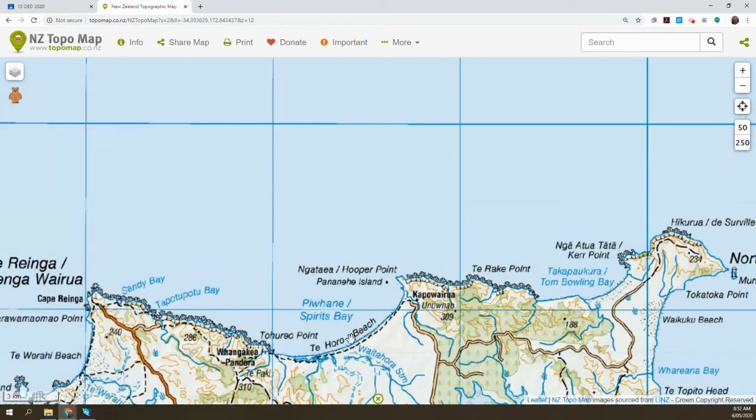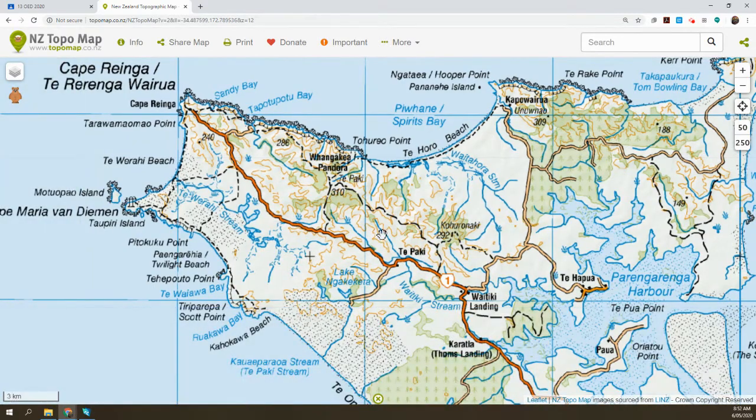So that is the travelling section of our journey. To summarise: starting at Te Paki, heading down the Te Paki Stream, up 90 Mile Beach through to Twilight, along Twilight Beach through to the Cape. From the Cape we drop into Sandy Bay and then into Te Pura Pura Bay for the second night. From Te Pura Pura Bay down to the Pandora campsite and then along Spirits Bay to Kapowairua for our final night.